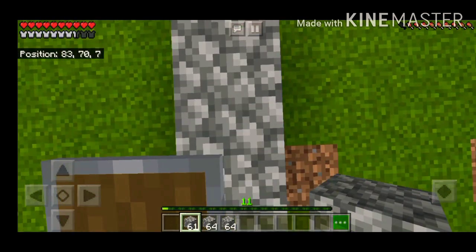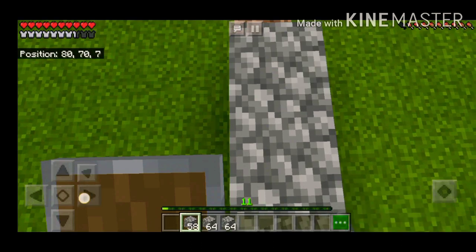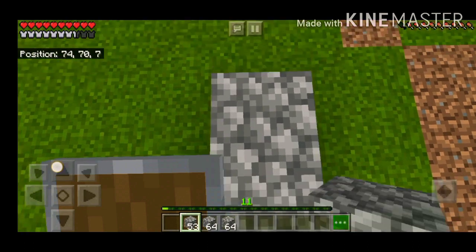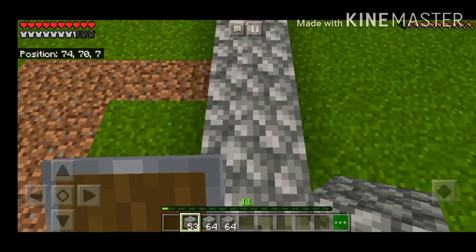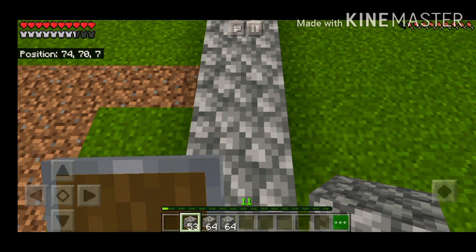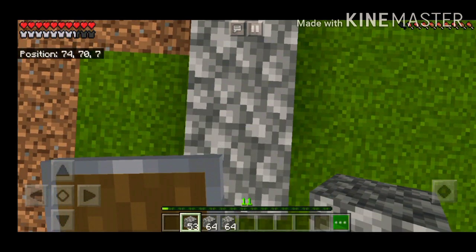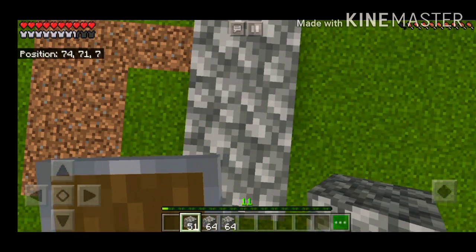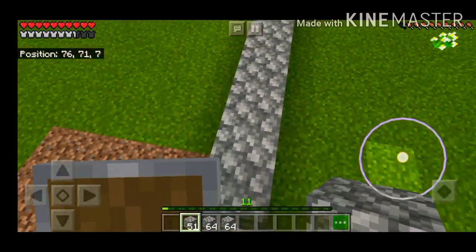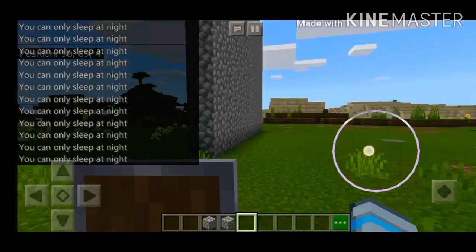We have to make totally about 11 blocks. So we have to make it about 11 blocks high. One already, two — so let's make it everywhere up to 10 blocks high, so that with the lower one counting it'll become 11. I'll see you after making that.